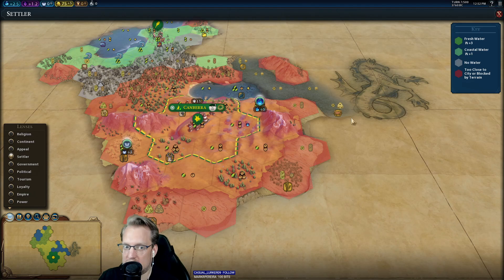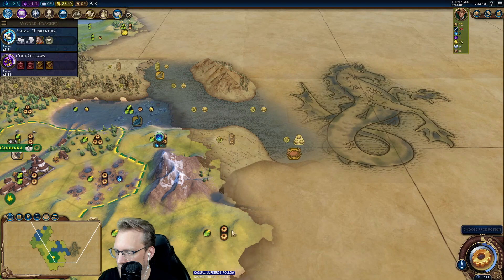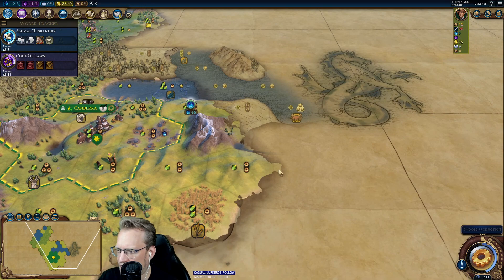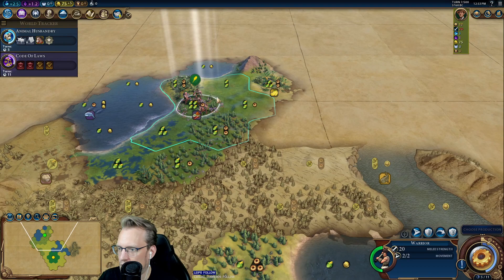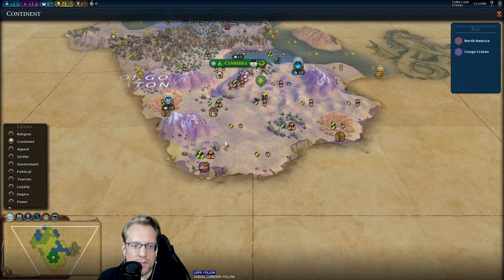How interested am I in this? Five appeal. I'm actually going to go here next turn — I need to see what this is. Do reef tiles give appeal? I don't think so. This is a new continent, but it looks like we're blocked from it, which is kind of problematic.